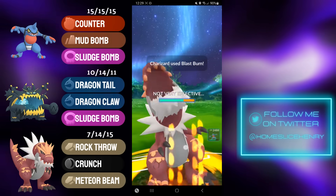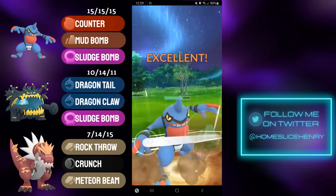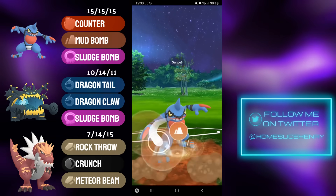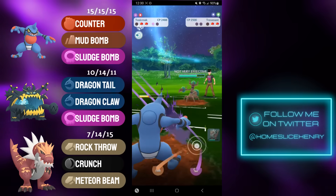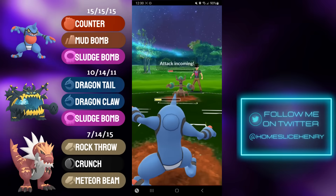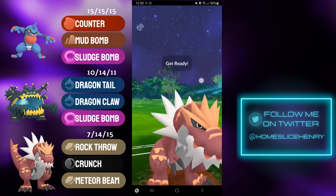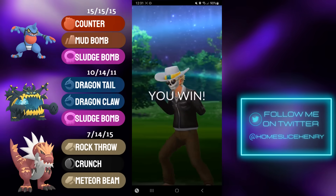I send in Tyrantrum — opponent went for the blind Blast Burn, which is double resisted, and Tyrantrum gets the farm down. In comes Swampert. I switch back into Toxicroak and fire off the Mud Bomb, which does some very solid chip damage. They go for the Hydro — I commit the shield in case I need the Toxicroak. Opponent makes a very nice catch, catching the Mud Bomb onto their Trevenant. Trevenant is going to try and make it to the Shadow Ball, but Toxicroak wins CMP over Trevenant with the Sludge Bomb. Sludge Bomb gets Trevenant into perfect farm down range for Tyrantrum. They go for the Seed Bomb bait — that's not going to KO. Tyrantrum gets the full farm down, brings back in the Swampert, makes it to the Crunch, and Crunch will knock out that Swampert. That is a good game.